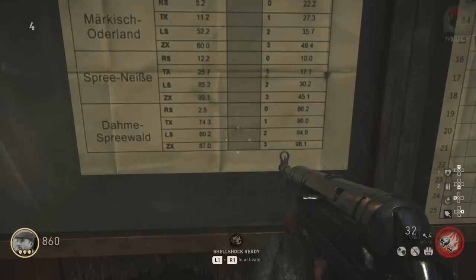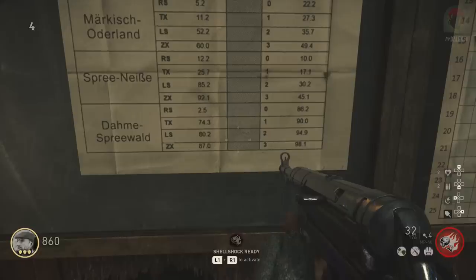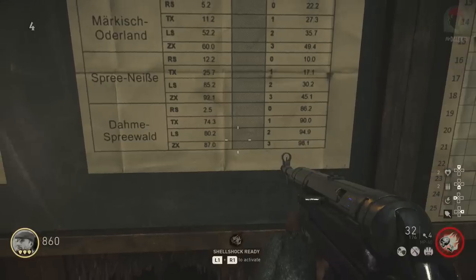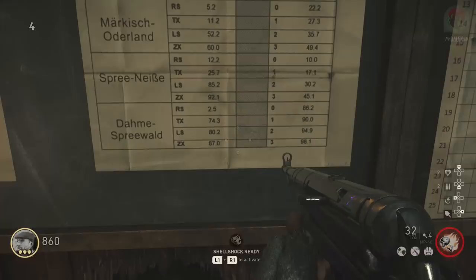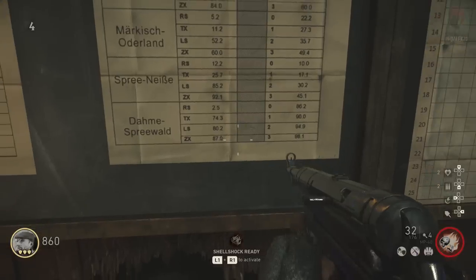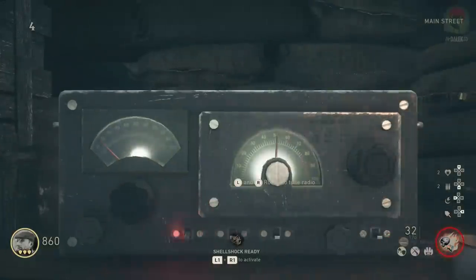Since our model number is ZX0, ZX gives us 87. On the second box to the right there are entries for 0, 1, 2 and 3. Ours is 0, and the corresponding number is 86.2, so rounding that up we have 87 on the left and 86 on the right. Go back to the radio and tune both the left and right frequencies to match those numbers.